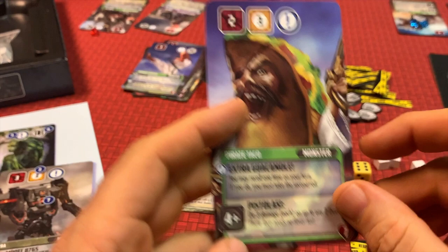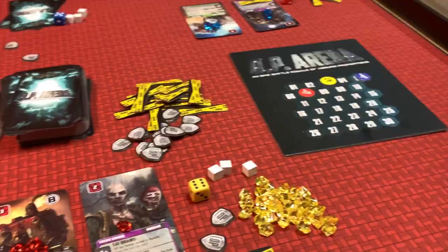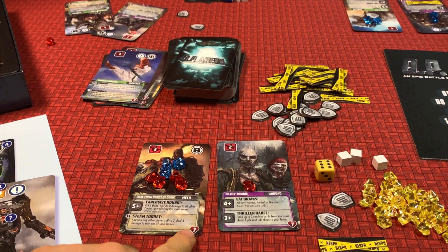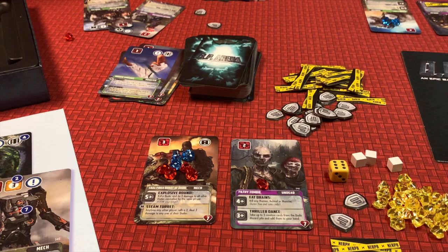That damage was inflicted by the red player — I know because the damage crystals are red. For sake of example, let's say the blue player did three damage to my Coal-Fired Robot of Doom. He now has seven damage total, which equals the hit points, so this dude is dead. You don't add damage over the max — so if the blue player did four damage, he would only add three.